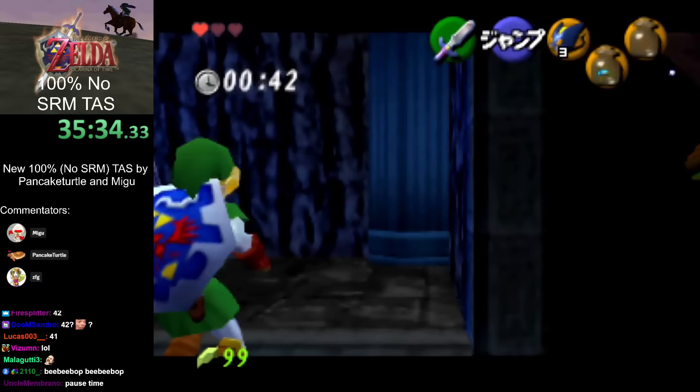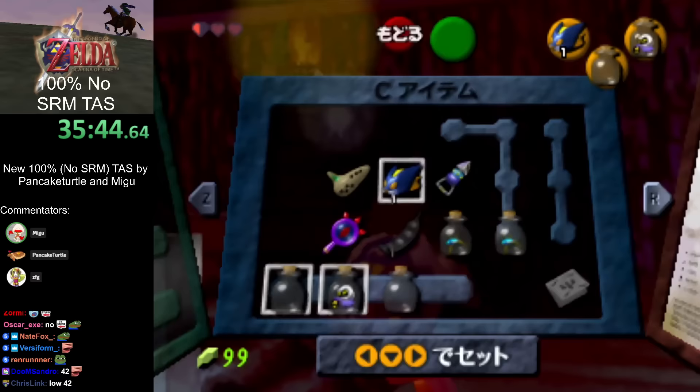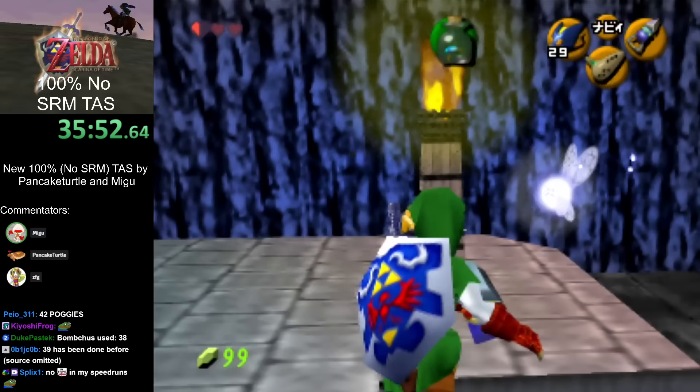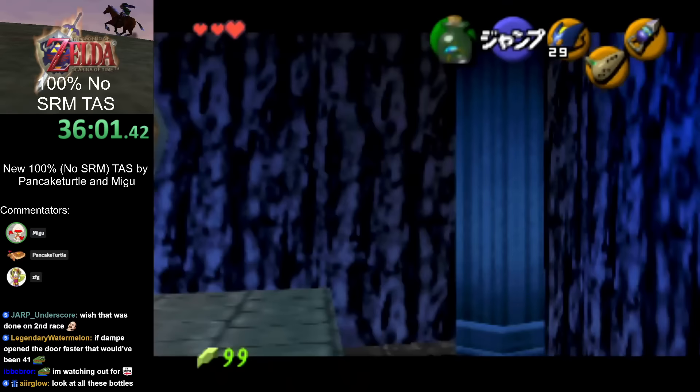We actually have a bottle on our C buttons right now, which we could mash during side hops to pause the timer and get a lower time — but there's no cheating here. Dampe actually keeps moving while you drop bugs, so we can overlap that a little bit. Now we're doing RBA again — that was some nice N64 lag. We got 29 Bomb Chus again, and then caught again with Hookshot on C-Right, which gives us another fake bottle in the Ice Arrow slot.